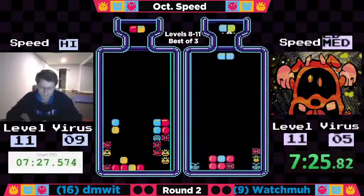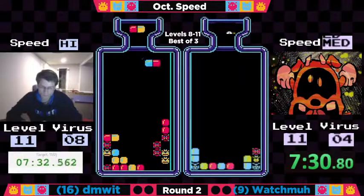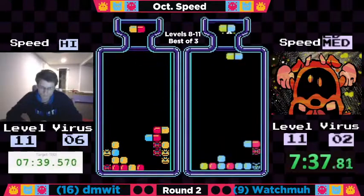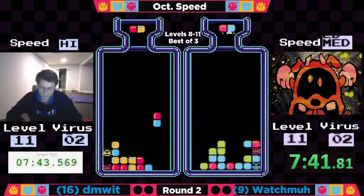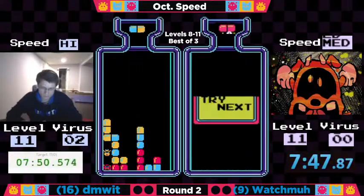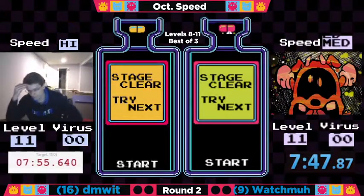Good big T there. And the horizontal clear down to three viruses — this is going to be very, very close. Oh wow, this is a great game right here. Oh, that is a fortunate red-blue for Watchma, and that gives him any blue fragment will do it. Watchma will take game one at 747. It's 755 for Dimwit.